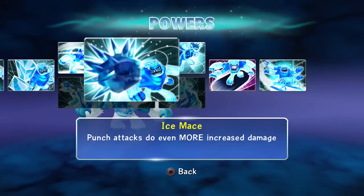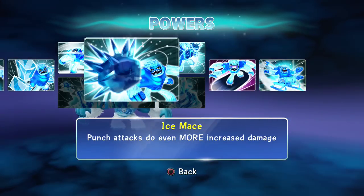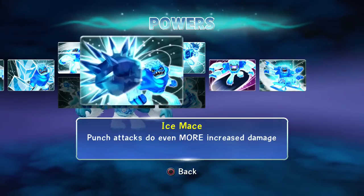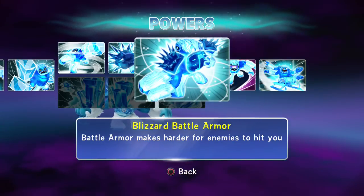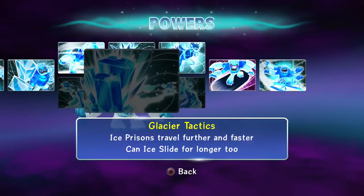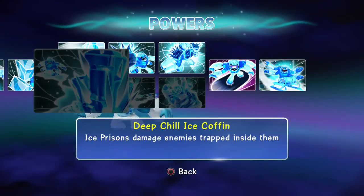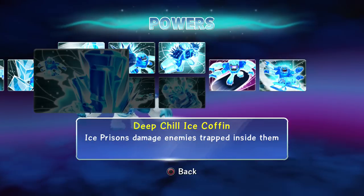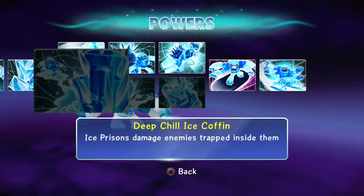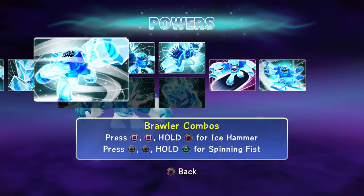Ice Knuckle — punch attacks do increased damage. Blizzard Brawler is the way to go, no questions asked, because the whole point of Slam Bam is close combat, fist to fist. The other path takes too long to aim at a target, pretty much only freezes small enemies, and does only 100 points of damage when they break out — very crappy.